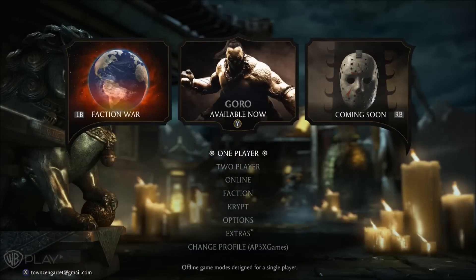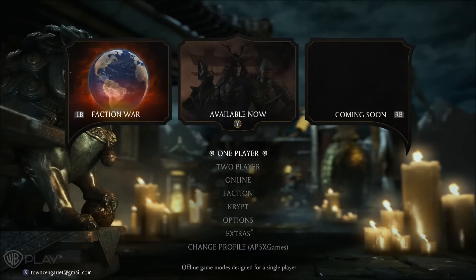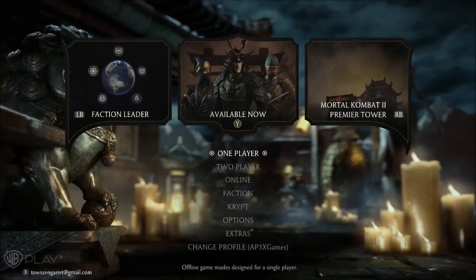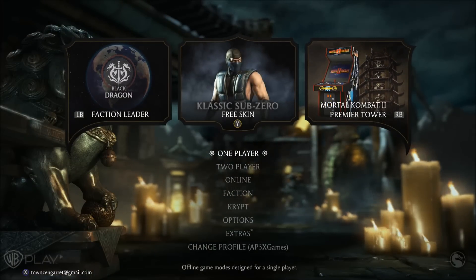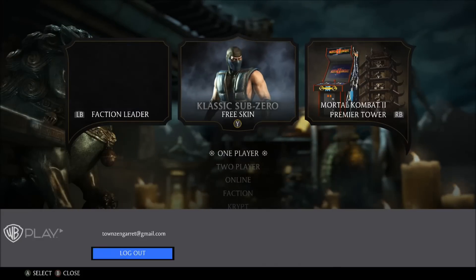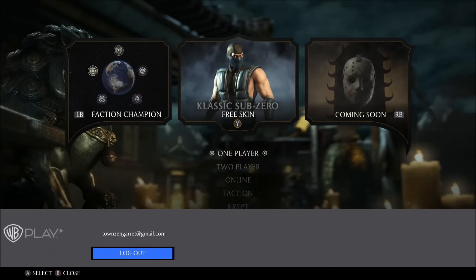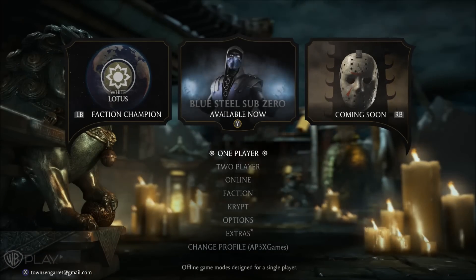You can also just borrow it from a friend because it's only a couple simple steps, so just go obtain it. You also want to have a WB Play account — as you can see in the left hand corner, my email is there. You want to make sure you are logged into this on your console as well as your mobile device. It has to be the exact same on both or this will not work.